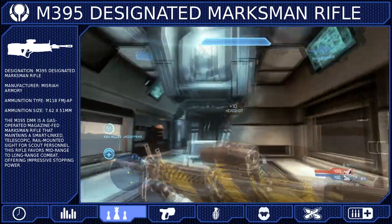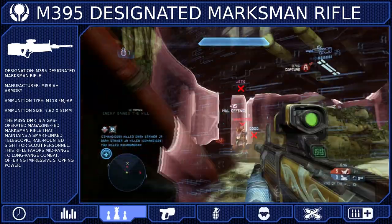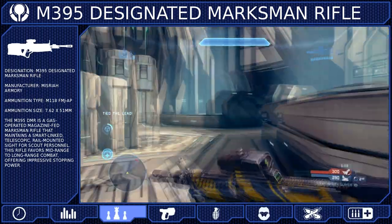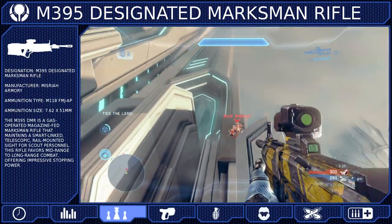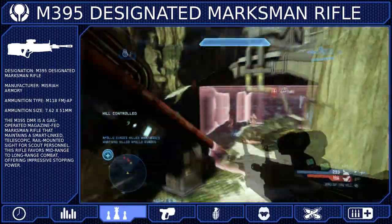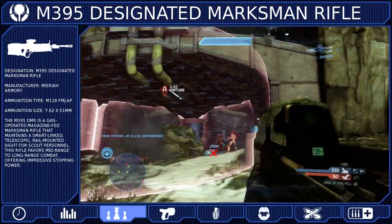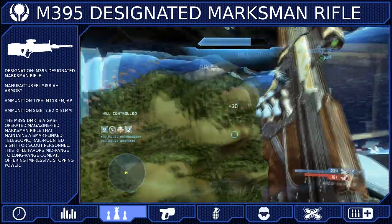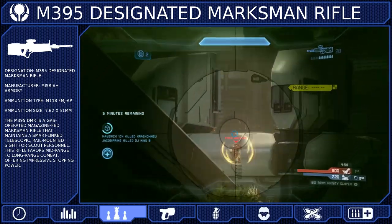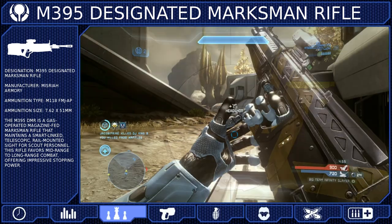You should also never scope in on a target unless you absolutely have to. Staying unscoped will allow you to retain a much higher degree of situational awareness. This way you don't get tunnel-visioned onto one target and get yourself killed trying to finish them off. Sometimes you're just going to have to let a target go. Do not chase with this weapon. Most weapons can easily outgun you at close range, and if you give up a good position to chase after someone, you may just give them the upper hand. It's more important to retain a powerful position than to risk everything for a single kill.